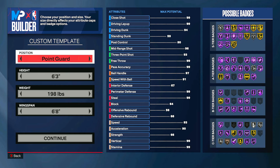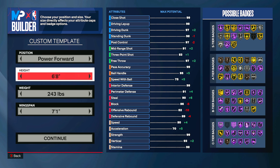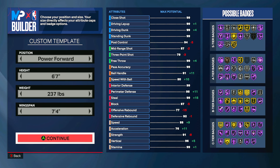Without any further ado, let's get right into the video. First off, for the position you're going to want to put this to Power Forward. For the height you can go down to six foot seven. For the weight you can go down three pounds to 237 pounds, just so that you get that one extra speed. For the wingspan you can put this up to seven foot four — since you don't need a lot of shooting on this build, you might as well put it high to help out with defense and finishing.